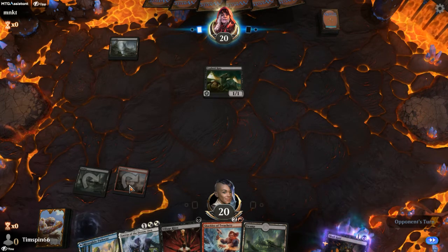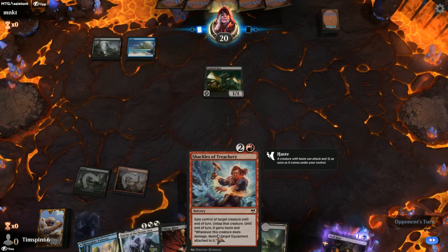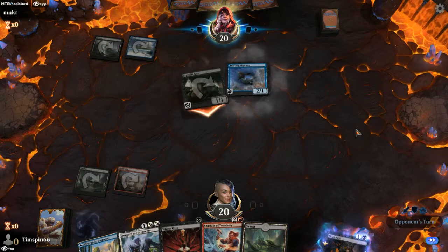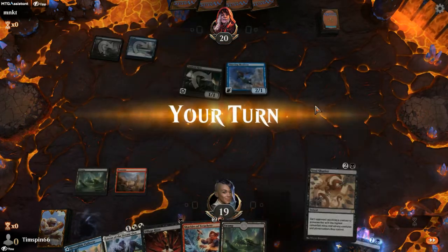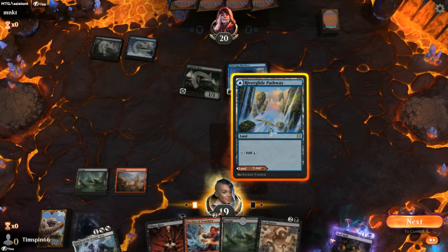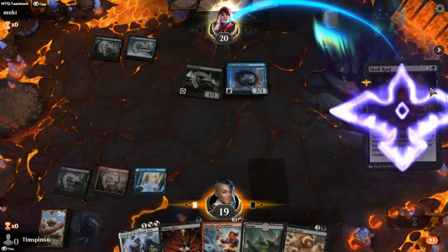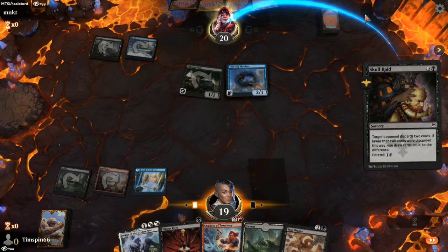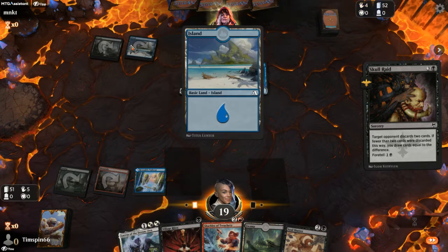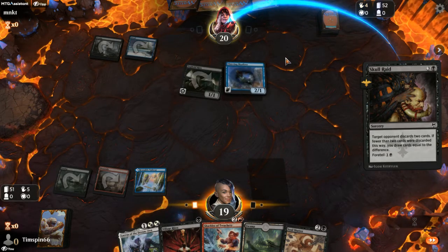So now, at this point, once we have all the mana on the board, we can run Shackles, steal something, and sac it with Village Rites for card draw. Right now, we're just going to thin the herd — throw up Skull Raid, force them to ditch a couple cards. They've only got two mana, so they've got a limited palette of things they can play. They might be ditching larger items.